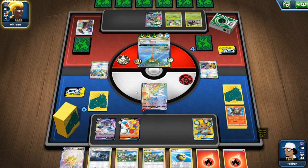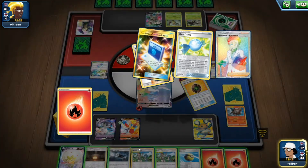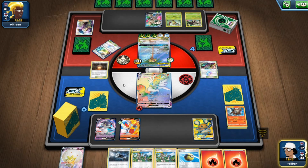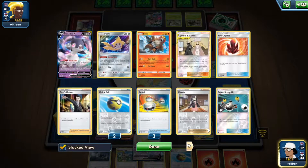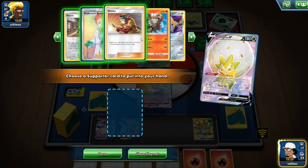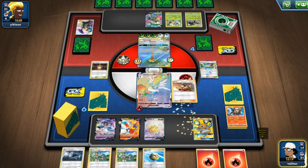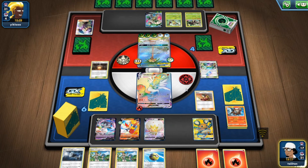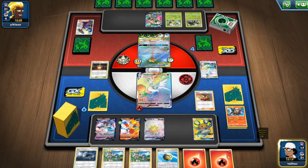Eldegoss — get me Welder back, double attach, I need Giant Hearth back — yes, there's Giant Hearth, brilliant, fantastic! Eldegoss — I know there's a Welder in here. Welder — perfect! There's a Great Catcher rather than an Executor if the opponent decides to leave. But I'm running out of cards — getting very slim, and I've only just used one Welder this entire game, which puts me in a very difficult situation.